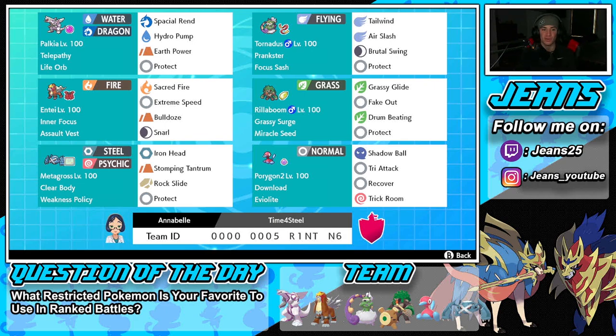Tornadus's moveset is Tailwind, Air Slash for STAB, Brutal Swing to actually proc Metagross's Weakness Policy, and Protect. Middle left is going to be Entei — Inner Focus, because Inner Focus works so well in this format considering Intimidate is huge. Alongside Fake Out being a huge move as well, this thing has Assault Vest so it can soak up some special attacking shots.